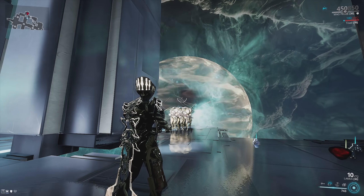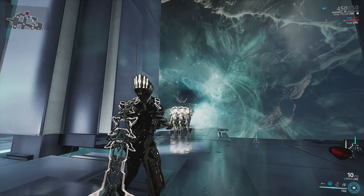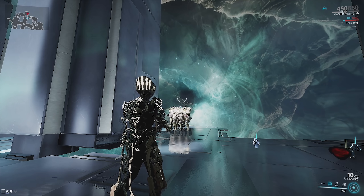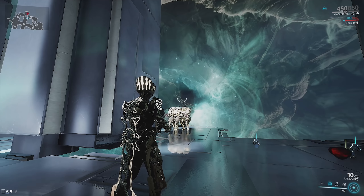...you're going to get that energy refunded and the bubble isn't going to explode. So if we let this 11-second duration run out — it's got four seconds left, you can see it in the bottom right — it just disappears and you get the energy back. You've got to make sure you're killing that initial target. It should be easy though, because he's going to be taking bonus damage.